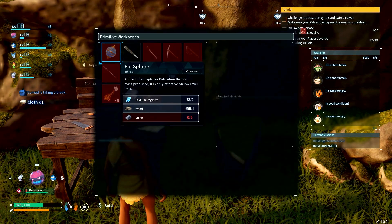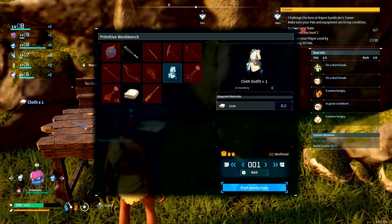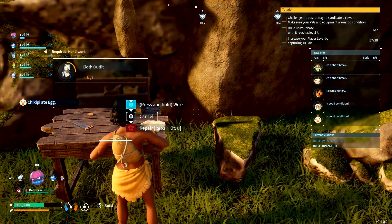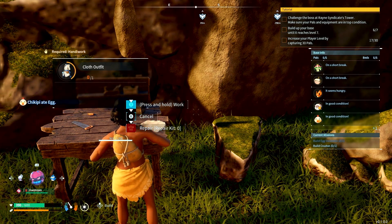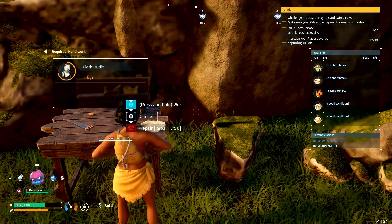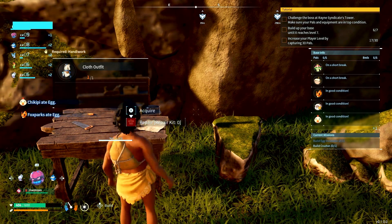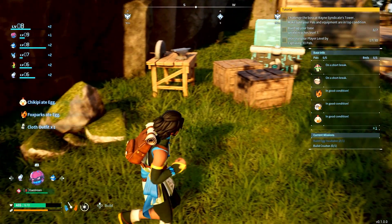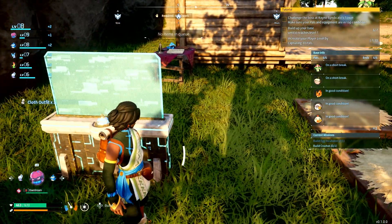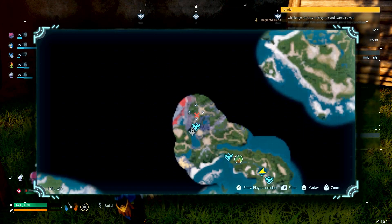We just need one to craft. Let's equip this and fast travel to the closest point, which is that one point we picked up just before we got killed. We can go take these dudes out and we should be fine. Let's fast travel — right here, there we go.